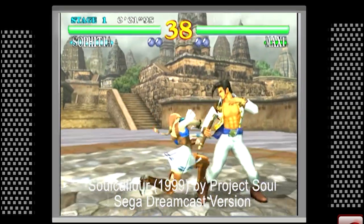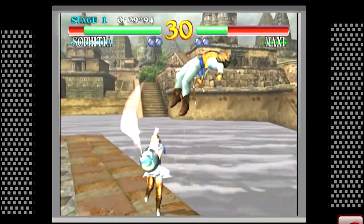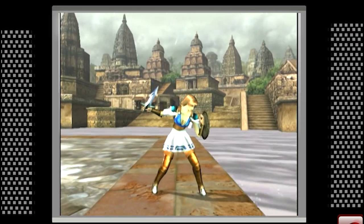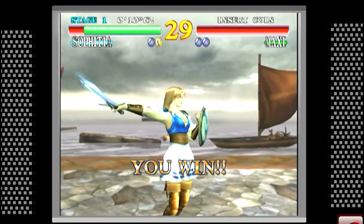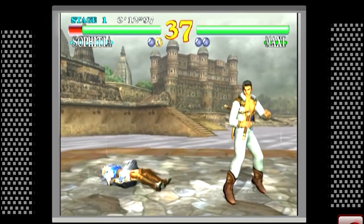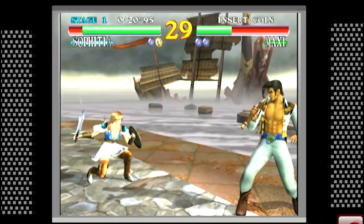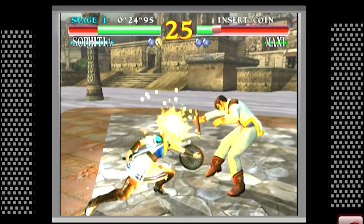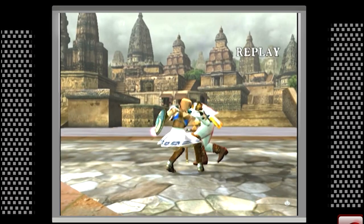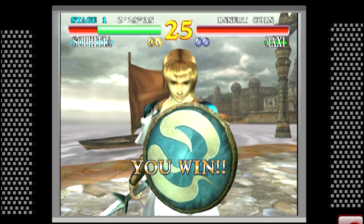Soul Calibur — is there any surprise it appears in a list of great sword-based games from the 90s? It's a series still going today and one of the most popular out there. This particular version is the Dreamcast version, which came out in December 1999 — one of the very last games of the 90s. It's the second game in the series even though the name suggests otherwise, and the sequel to Soul Edge or Soul Blade depending on your region. It has a complex roster of characters — sword and buckler versus nunchucks, long swords, curved blades, and all kinds of weapons — with standard running, jumping, and complex move combinations.